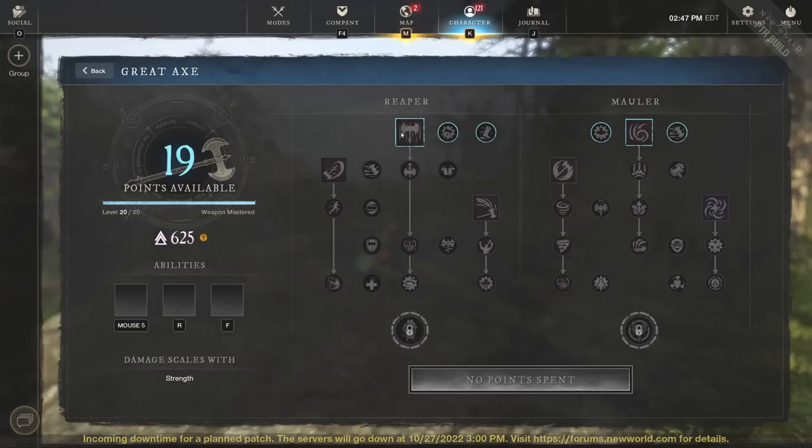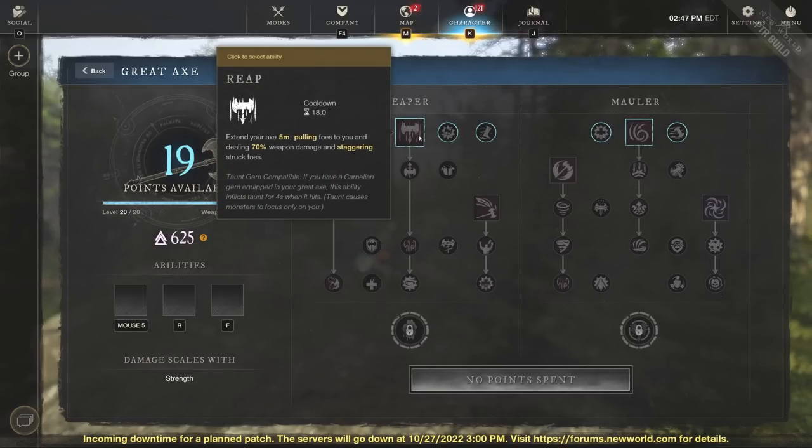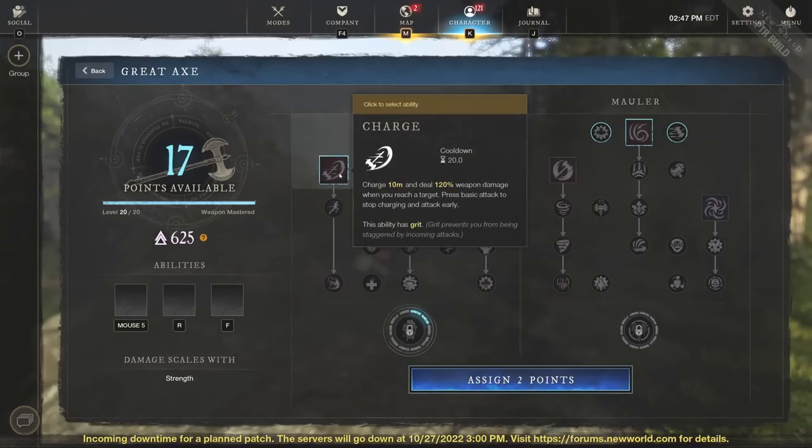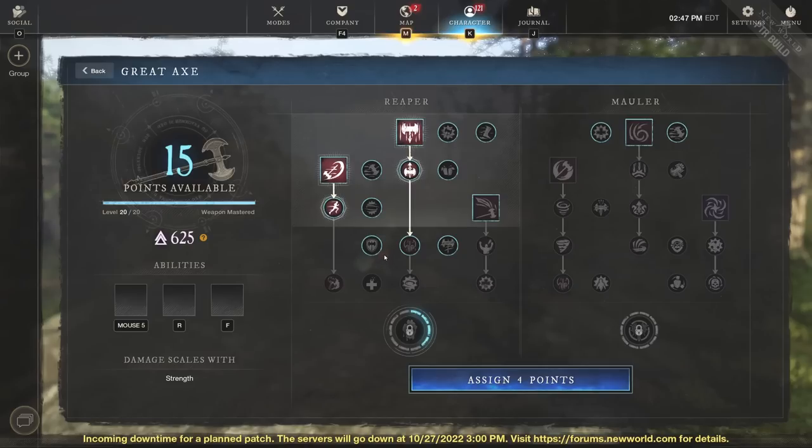I would say the Great Axe is a great pairing, because you're going to be able to take a couple different things that help you out. You have Reap, which can pull enemies closer to you, allowing you to group up enemies much easier. You can also take Charge — that's going to be the mobility factor for the Great Axe, charging 10 meters and dealing 120% weapon damage. So the Charge and the Hatchet together with Berserk is going to be huge for speed.